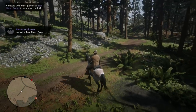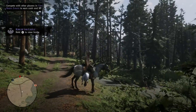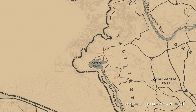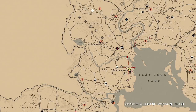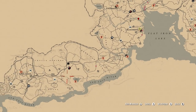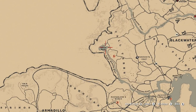So what you're going to need for this is a turkey — a dead turkey. You can find those in this region right here, around the Aurora Basin lake, and it is to the left of Blackwater. So Strawberry is there, Blackwater is there — you want to go to this lake right here called Aurora Basin.